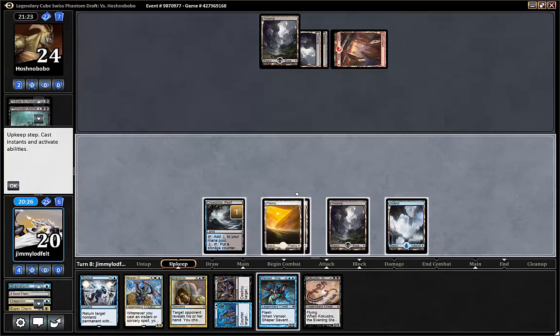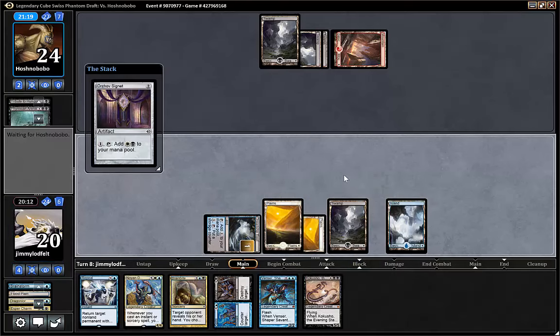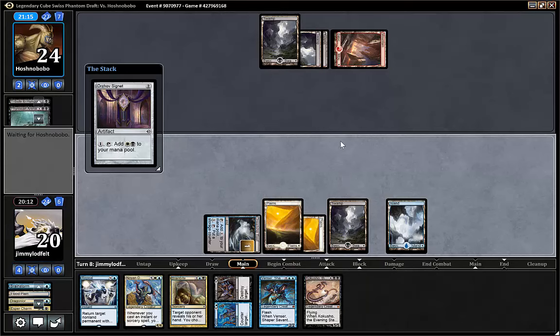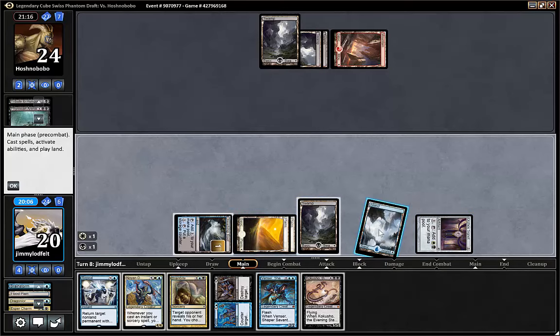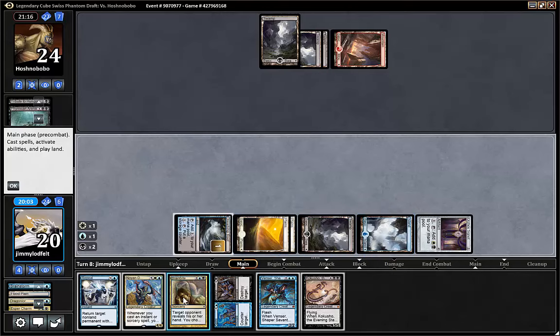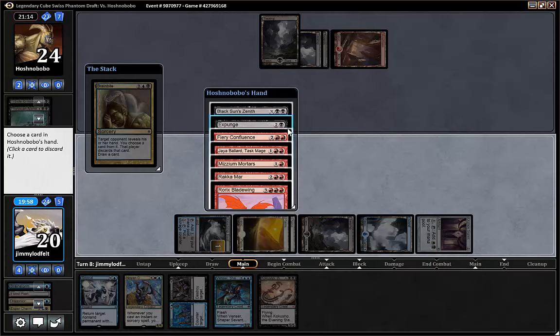We could Brain Bite now, but it depends on what we draw. Signet! So if we play the Signet and Brain Bite — we can use the colorless from that land. We do that, and use the white and black ones too. He's gonna have expensive cards in hand — another one. So he's aggressive. Black Sun's Zenith is great. Yeah, all of these cards — why isn't he playing these?